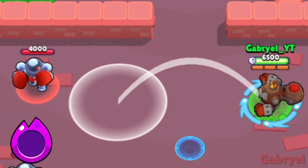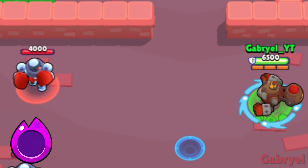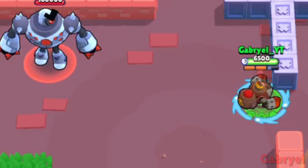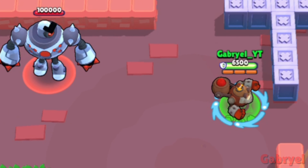Dynamike. At max range, his basic attack doesn't reach the end of it. Here's another thing: we all know you can double jump using the Dino Jump Star Power, but if you do it just right, you can do some interesting things with it.